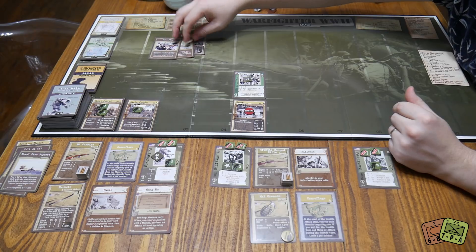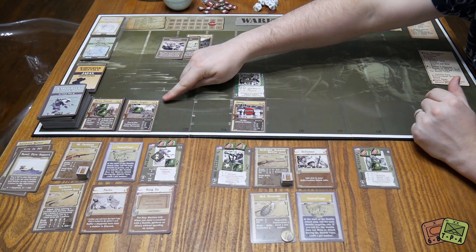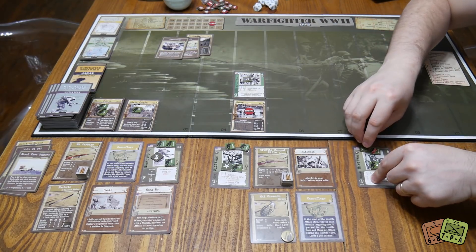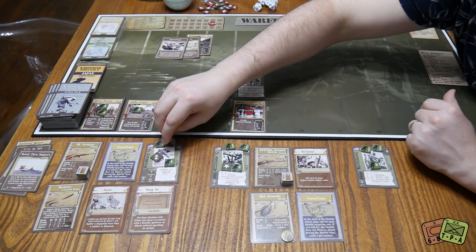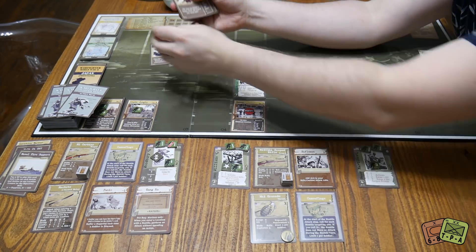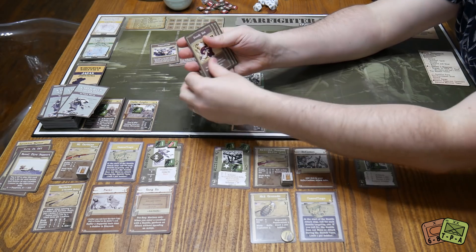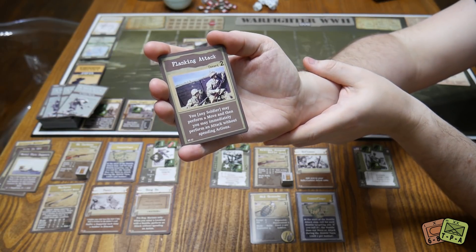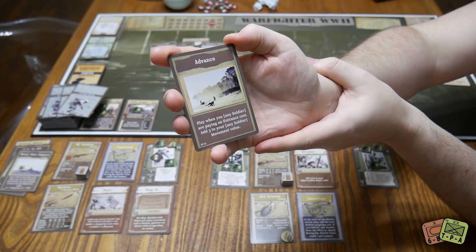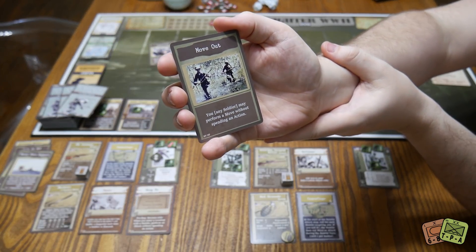Currently we have very few cards and really need more to move effectively because of the high entrance cost. So we refresh all actions, and then Woodbury spends an action to draw cards — he draws four. We now have a Steady Aim: play when you declare a ranged attack, add two, or spend an experience to add four to attack rolls — very good. A Flanking Attack: perform a move then immediately attack without spending actions — very good. A movement card: when paying an entrance cost, add three to your movement value — very good, and we'll use this right now. And Move Out: perform a move without spending an action.